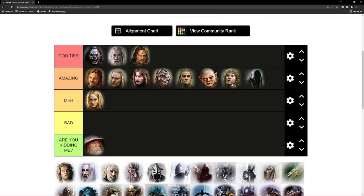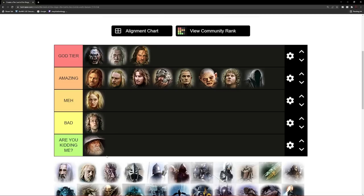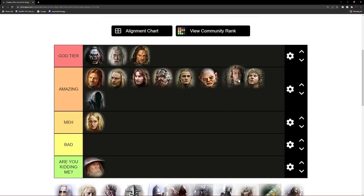Next on the list is Peregrin Took. You might say obviously Meriadoc Brandybuck moved to the amazing list, so Peregrin Took will also be there. And keep in mind that Gandalf didn't like Peregrin Took, and when Gandalf doesn't like him, I don't like him either — just joking, he is going to move next to his cousin. We have quite a lot of members in the amazing list, and it's hard to make a choice because actually every unit can be useful in many situations, so putting something in the bad tier besides Gandalf the Grey is actually quite hard.